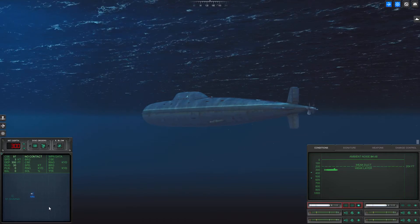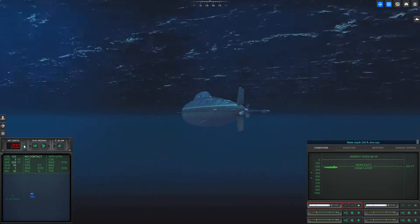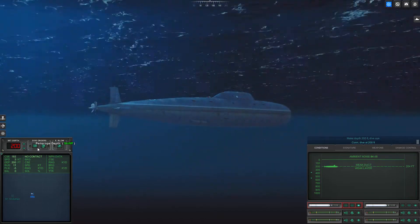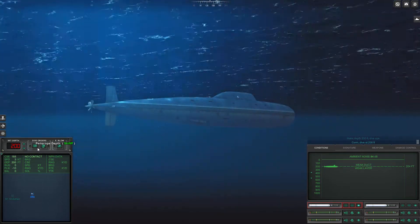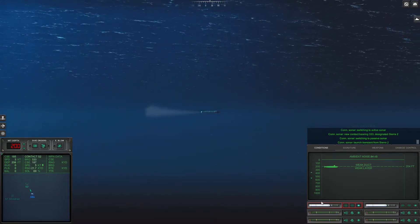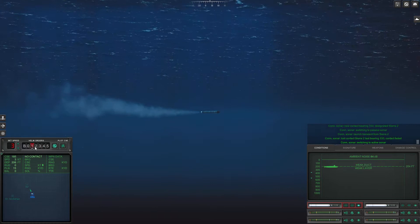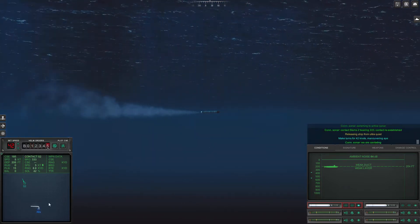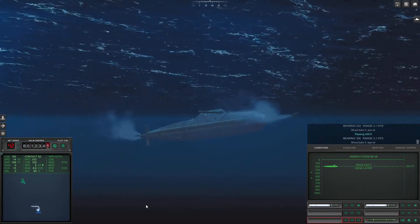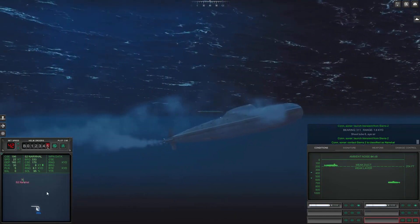If it's true that we're always facing a narwhal, a narwhal is going to be stealthier than us. Let's go ahead and check below the layer. Make depth 300, V-Dive. In this case we may completely miss each other, though I've got one thing that might bring him out. Make depth 200, V-Dive. Con, sonar — switching to active search. Long transient from Sierra 2. Switching to active search. We are cavitating. Shoot passing 200 feet. Con, sonar — launch transient from Sierra 2. Sierra 2 is classified as submerged submarine.